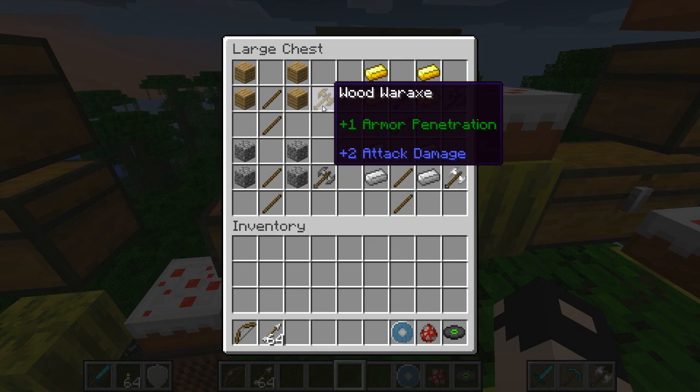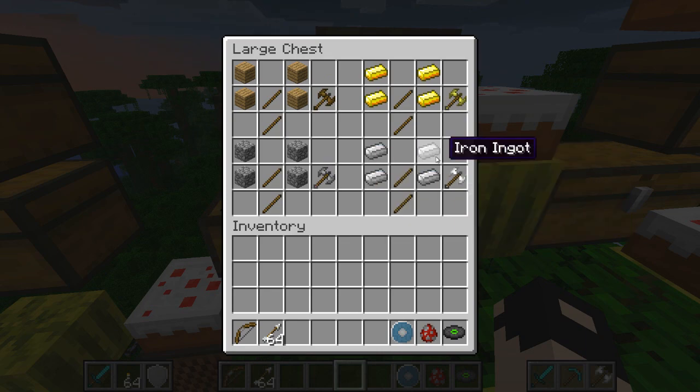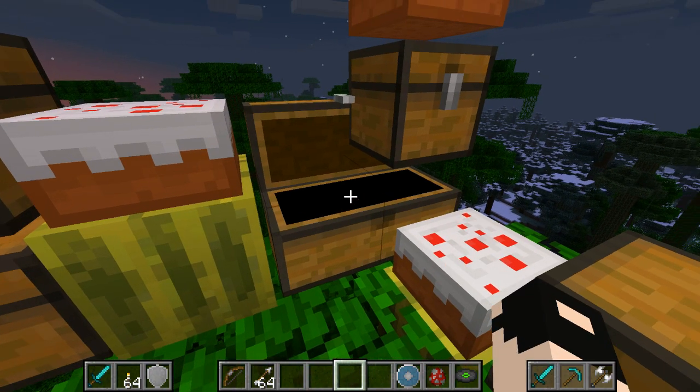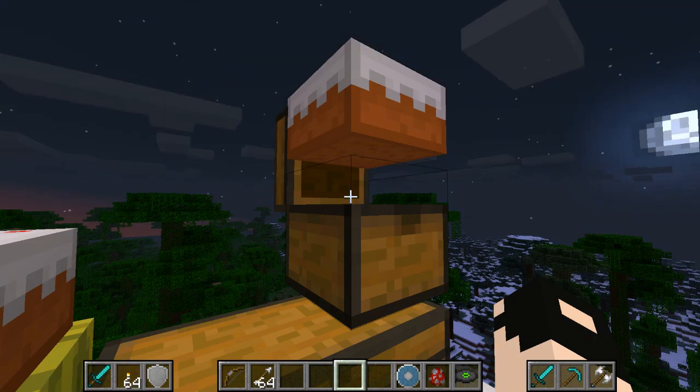Moving on to the war axes — you've got the wood axe, gold axe, stone axe, iron axe, and the diamond axe. You make them all using the appropriate materials and two sticks. Now the knives — it's like Assassin's Creed stuff, pretty cool. The pattern is material, stick, material, stick, material, stick. It seems you have to get closer to enemies but if you do a backstab it's worth it.